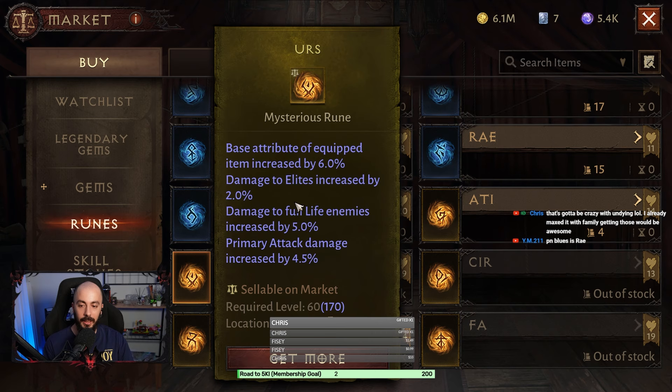For the offhand, you can use this rune twice. Damage to elites is not that important, but damage to full health enemies is good. Primary attack damage increased by 4.5 percent is good too.